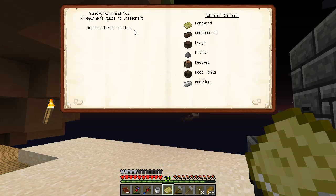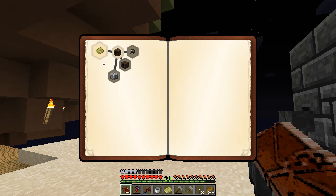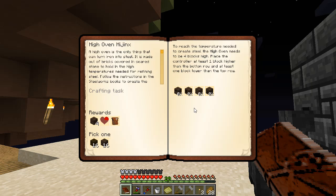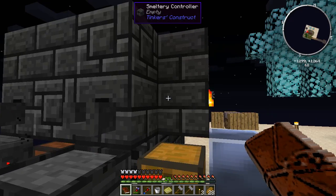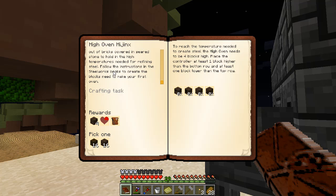And now we have Steelworking and You. Excellent. I think I want Neelorium. That gets me a successful quest, and now we can make the high oven. So while the smeltery sits here and does its thing, there is essentially the next tier of Tinker's Construct, which involves the high oven. And this allows me to make steel, which is going to be pretty slick.